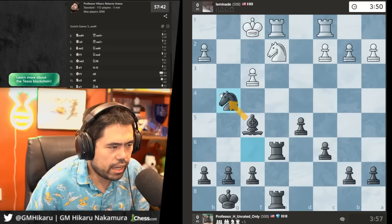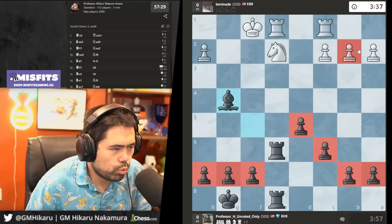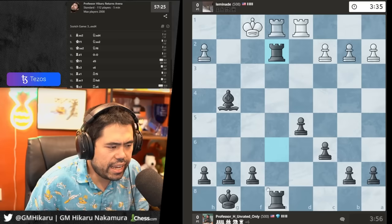Let's just take — I'm going to sack here because I can simplify the position. I'm going to trade the rooks off and it's all very good. I have seven pawns, he has four — he's down three pawns, which is why I'm willing to sacrifice. I just keep trading off material.